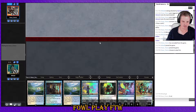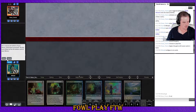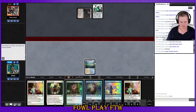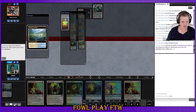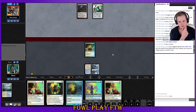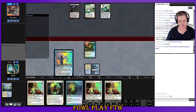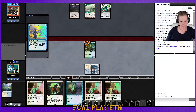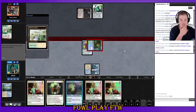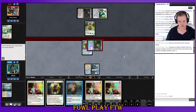Echoing Truth can bounce Vial — might be relevant if they keep a one-lander. Opponent keeping seven — we'll keep and bottom Stalker, go for it, look for land and get this whole engine online again. Might be worth going for Invisible Stalker instead of Slippery Bogle if given the chance. Aether Vial for opponent. Curious Obsession — let's jam that one. Opponent cycles Horizon Canopy — what did they keep? They kept to seven and their best turn two was cycling Horizon Canopy.